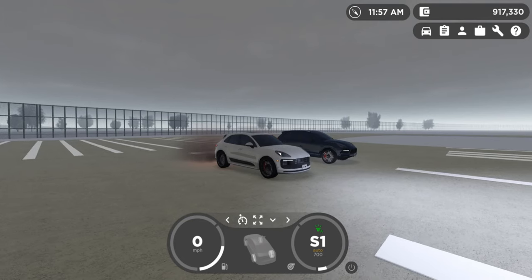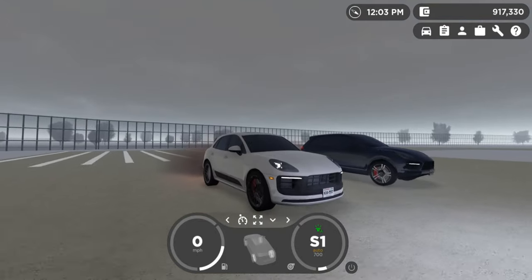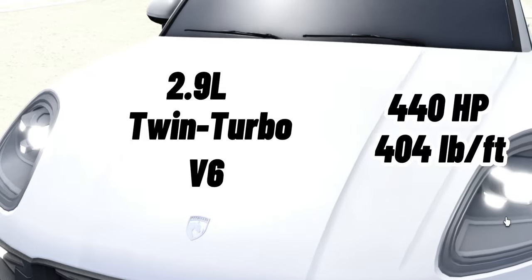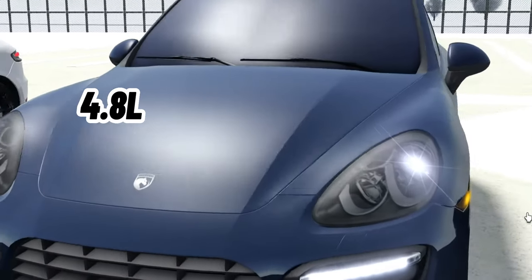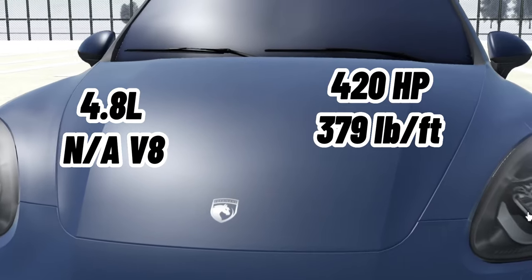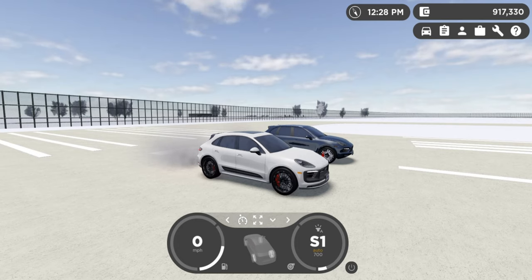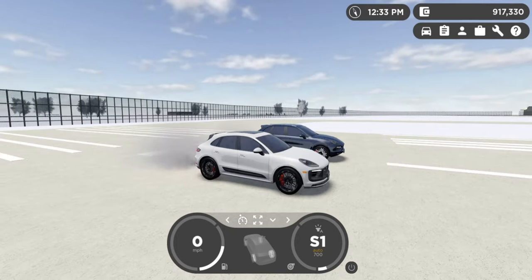We forgot to mention the additional specs. My car has a 2.9 liter twin turbocharged V6 with 440 horsepower and 404 pound feet of torque, and a curb weight of about 4,000 pounds. His car has a 4.8 liter V8 with 420 horsepower, 379 pound feet of torque, and weighs around 4,500 pounds. Strangely his 0-to-60 is slower than mine — his does it in 5.3 seconds while I do it in 4.6 — yet he still pulls away faster.